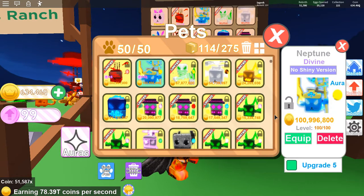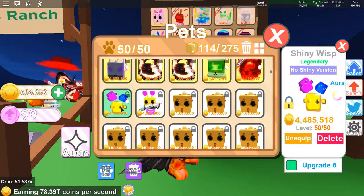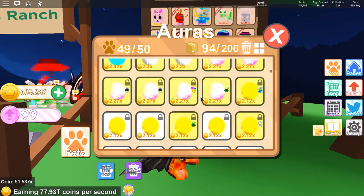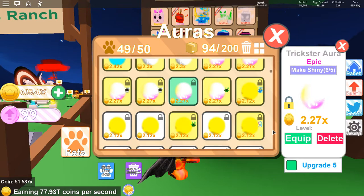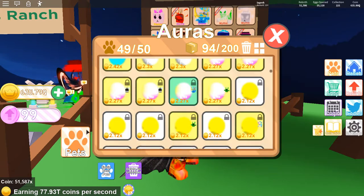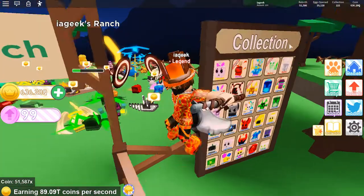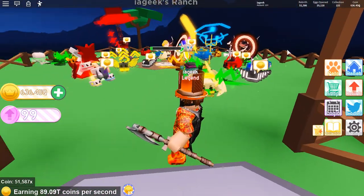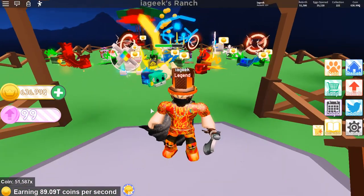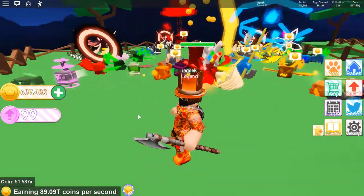100 million — that is incredible. My shiny Wisp is going. Is a Trickster Aura better than it? Yes it is. Trickster Aura is going on my Neptune, which is all the way up here. Now it does 108 million. Let's equip that bad boy. It's right there — it's amazing. It's obviously the king of my whole entire Pet Ranch Simulator army.